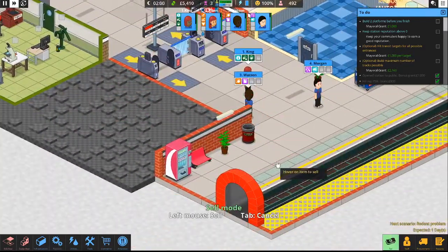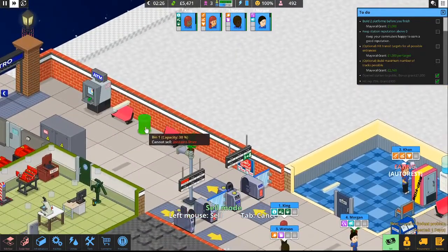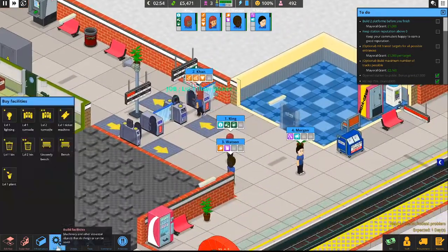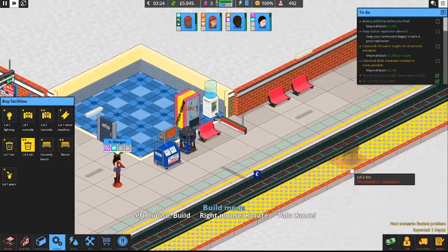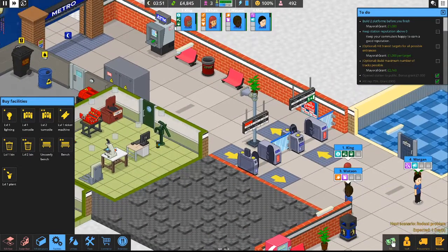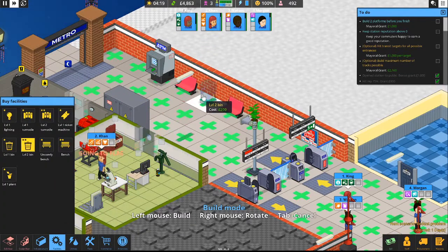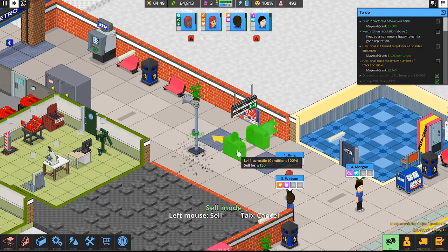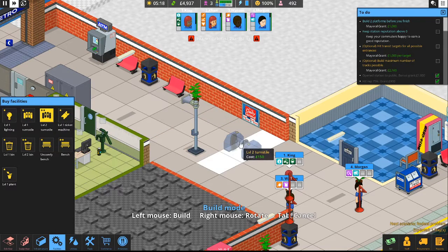Let's go ahead and sell off these smaller trash cans as well. This one's got litter in it, so Khan, we need you to come and empty that for us please. While she does that, let's get the level 2 bin — ooh, different design, I like the blue over the red. We'll put one there, one there, one down here. We're still at about $4,800 so we're doing good. Let's sell off that last old one and replace it with a level 2 bin.